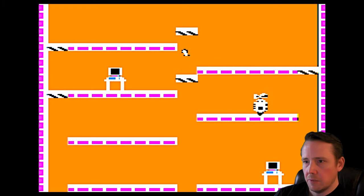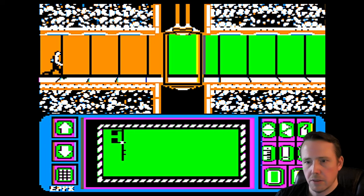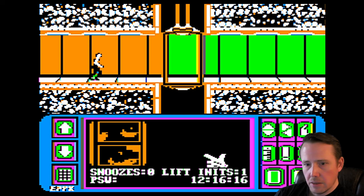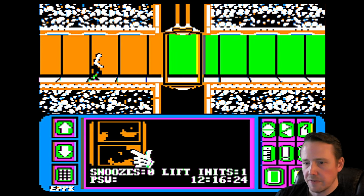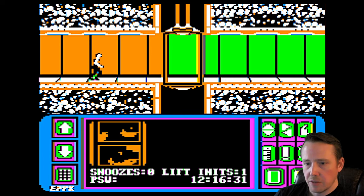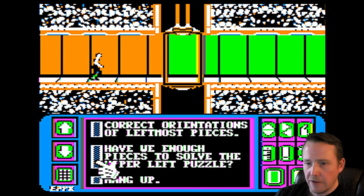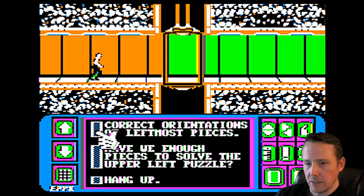Let's go back down and out, and we can play around with the puzzle pieces that we've got — maybe two puzzle pieces. Let's pull up our PDA. You can see the puzzle pieces we've got over here. You can cycle through your multiple puzzle pieces by pressing up and down. I'm going to use a hint here. You can do correct orientations of leftmost pieces, meaning these two pieces in the window should be rotated to the correct orientation. Then it asks if we have enough pieces to solve the upper left puzzle. We don't even have four pieces yet, so we definitely don't have enough.